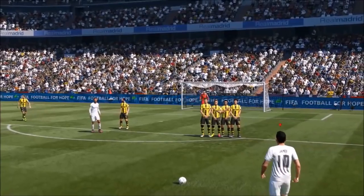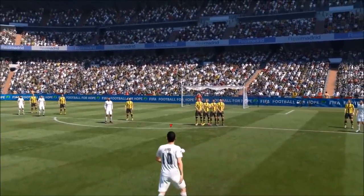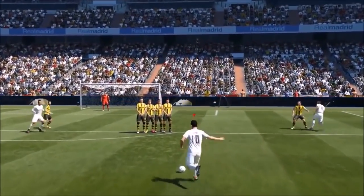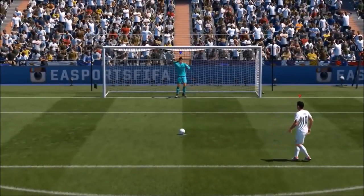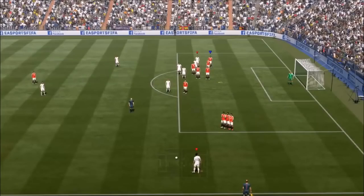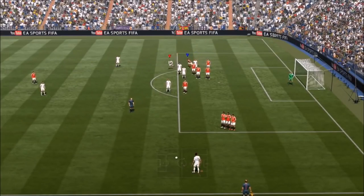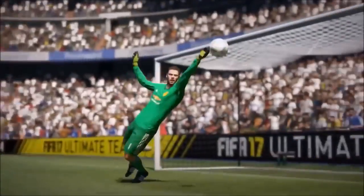Now you have the freedom to position your player and dictate their approach on dead balls, allowing for a wider variety when taking direct free kicks and penalties. Step back and control your run up to unlock a range of creative new free kicks from new angles. You'll also control your run up to penalties, allowing you to change the approach and run speed, which affect the spin and movement of the ball to keep your opponent guessing. You have a new targeting system on corners and free kicks from distance — place the ball right where you want it when picking out teammates and they'll react to your placement with runs that support your cross.